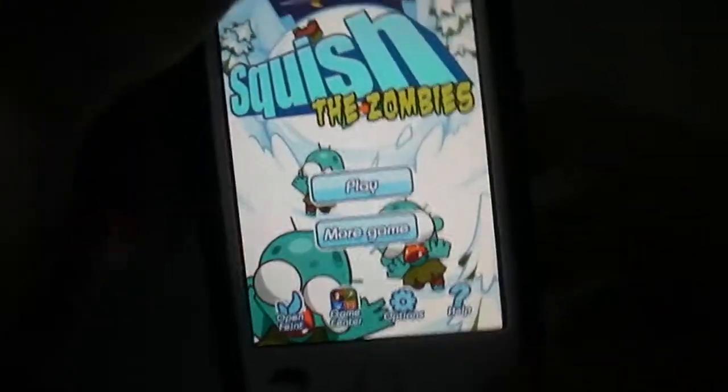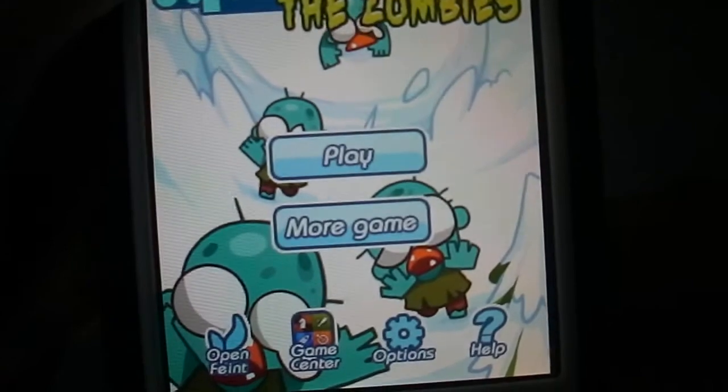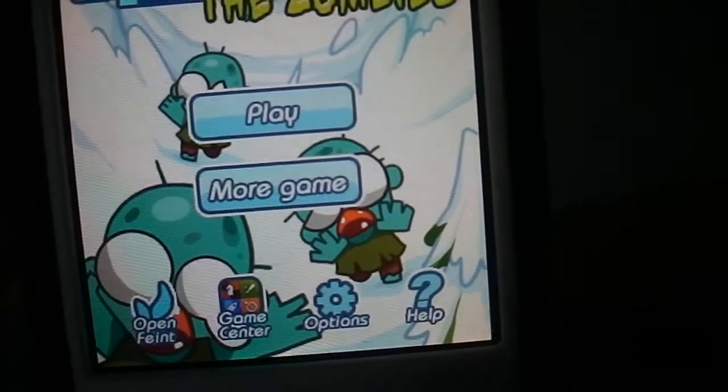So here you get the main menu. You get Play and More Games, Open Play, Game Centre, Options and Help.